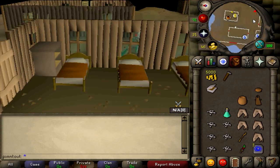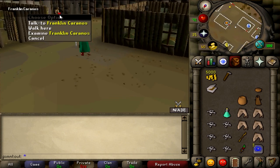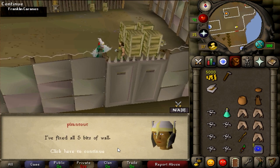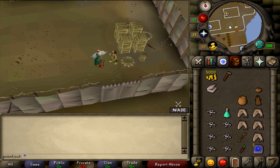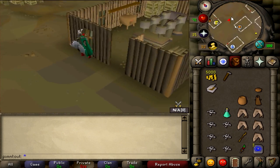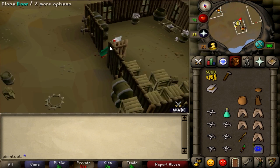To finish, go talk to Franklin. A fun little fact: if you ever have extra iron sheets in the future, Franklin will buy them off you. Now we need to go talk to Arnold.